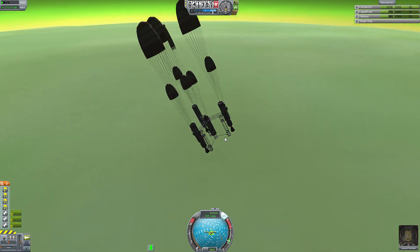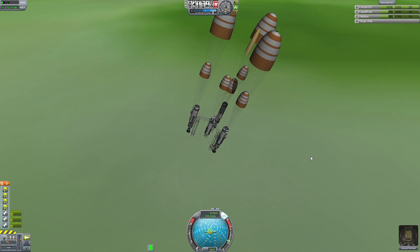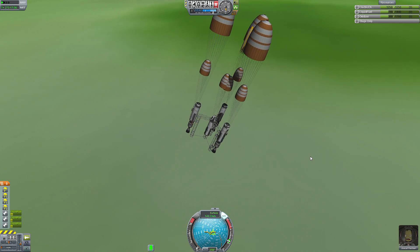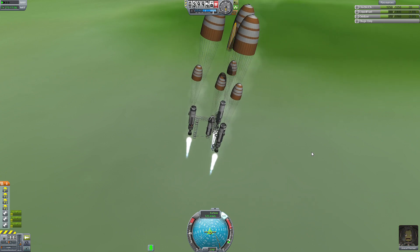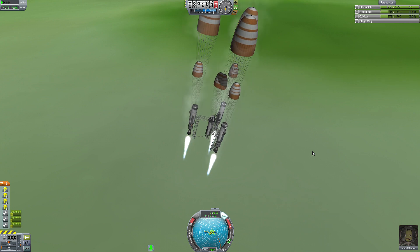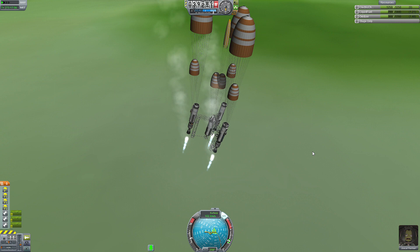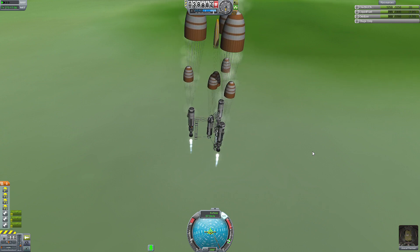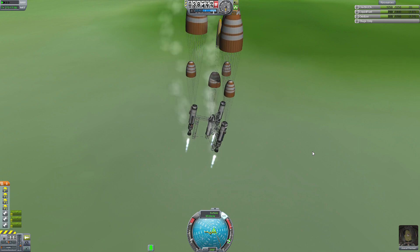Here we go with the parachutes. Not bad, not bad. 140 meters per second. Let's try our engines. Yeah, we are slowing down. But is it because of the engines, or actually the atmosphere — if there is any — that is slowing us down?